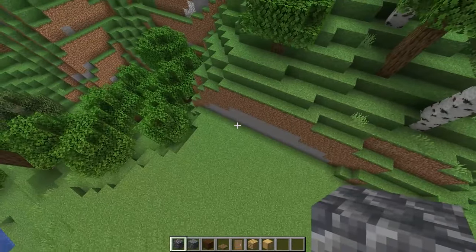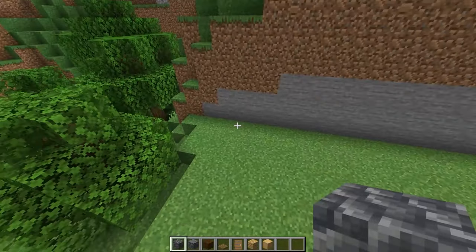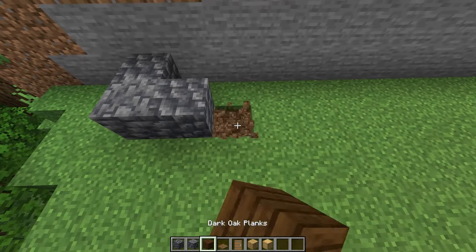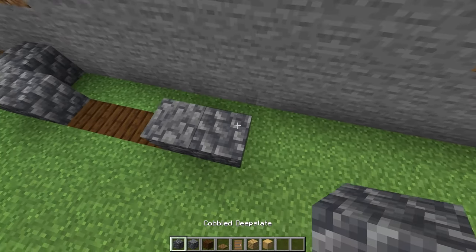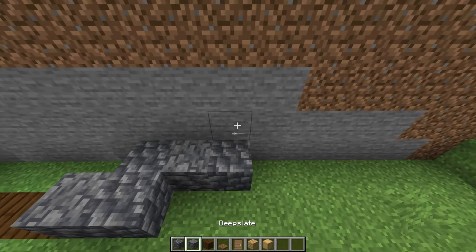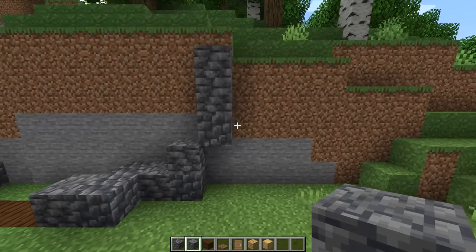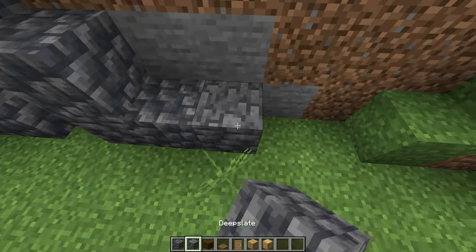We'll start with a mixture of deep slate and cobbled deep slate. Place three blocks like so, and then in the ground place three dark oak planks. Then we'll place two more deep slate blocks in the front, then go back a level and place three more. On that rightmost block place one more, then go up and over one and place three more blocks. Going back down we're going to place another L shape like this and then we'll place three more blocks.